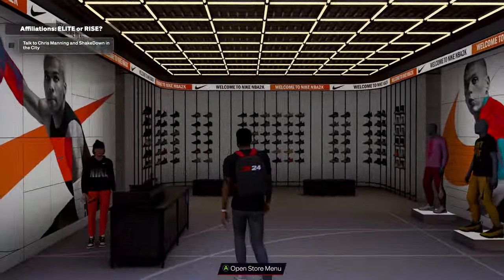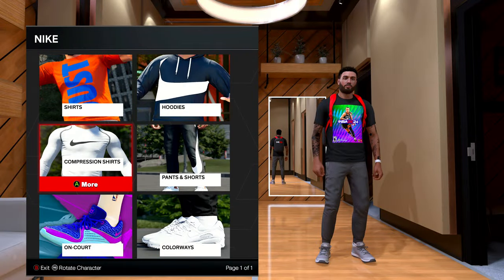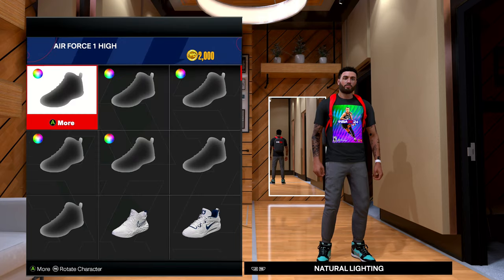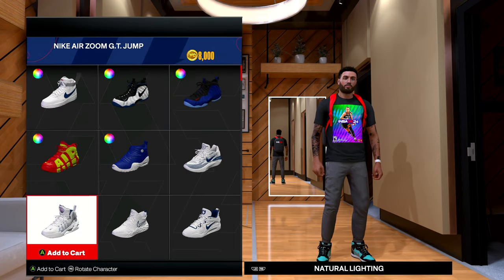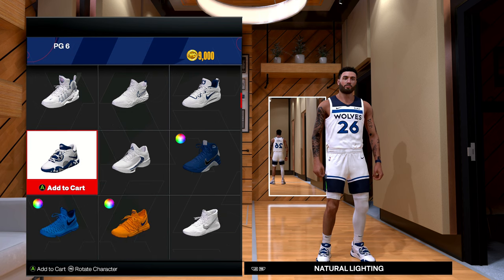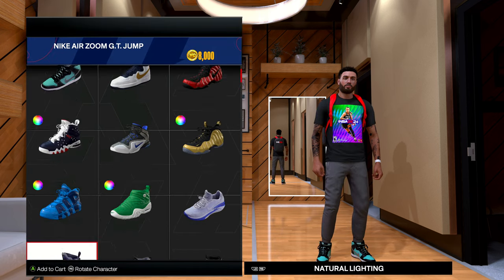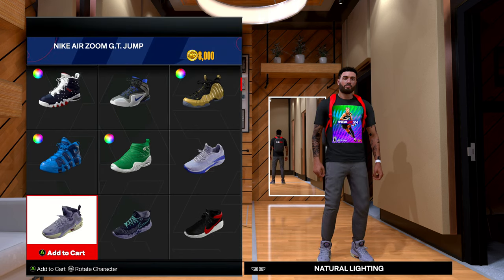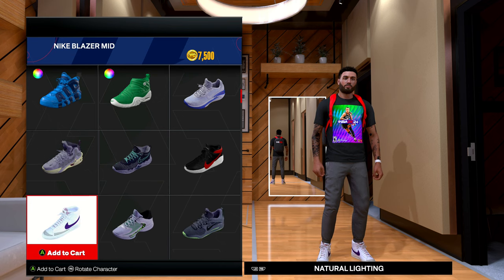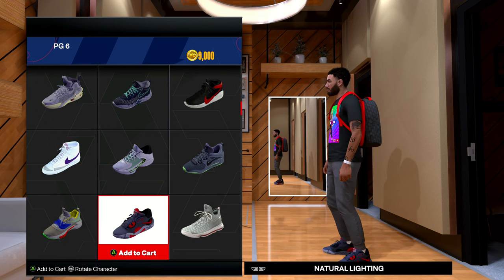I'm here at the Nike store, pulling up to buy some shoes. Go up to the front desk, press A, and then we're gonna go to Colorways. If you go to On Court, these are just for your MyPlayer — you can wear them in Park as well — but if you go to Colorways instead of On Court, you buy these shoes and you can wear them in the Park and in your MyCareer NBA games. I'm gonna scroll down, find some shoes, and then show you guys how to purchase and equip them.